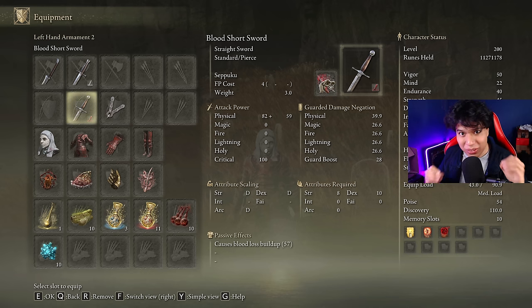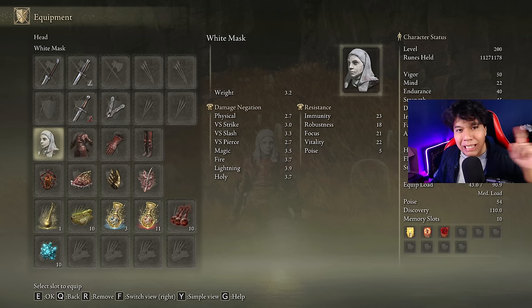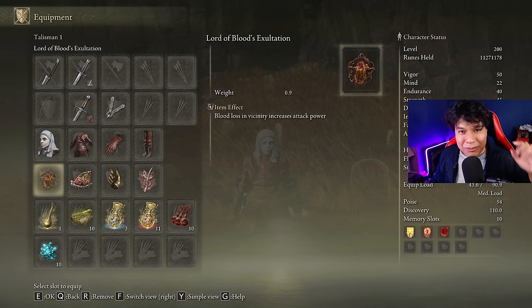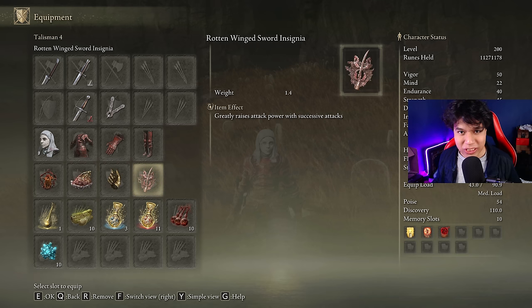We are going to be rocking 3 pieces of the Rakshasa's armor set that will increase our damage by a total of 6%, and we will combine it with the White Mask for a 10% damage boost with each bleed proc. The best talismans we can use for this build are the Lord of Blood's Exultation, the Shard of Alexander, Millicent's Prosthesis, and the Rotten Winged Sword Insignia.